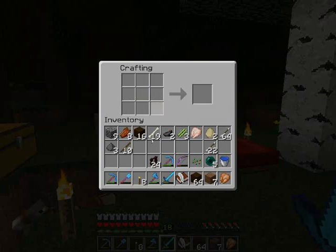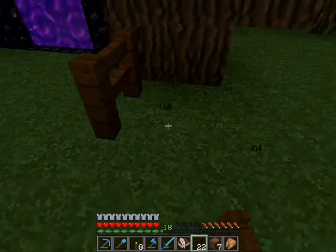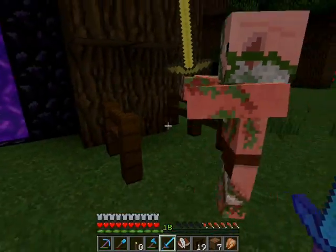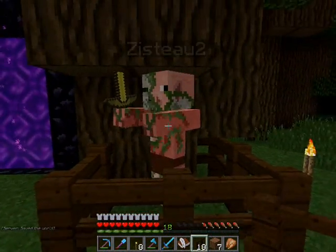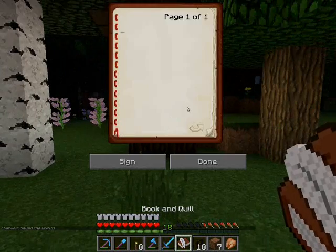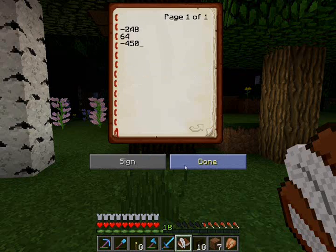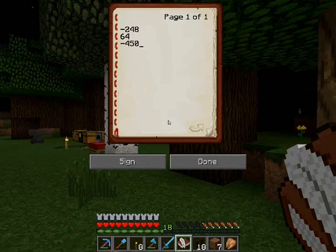Let's just do this — let's be good enough for you Zisto. Come here, come here. Get on in there buddy. There you go — this will be your spot for now. We'll find you a new spot later on. I think if I do Control... there we go. We'll sign it just so we don't lose this. Actually no, we won't sign it because maybe I want to use this book later on. So I'm going to go to these coordinates — negative 248, negative 450.